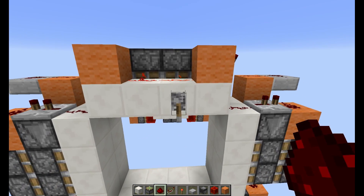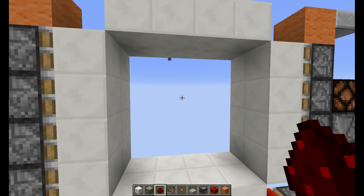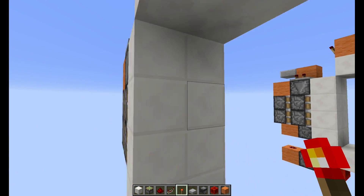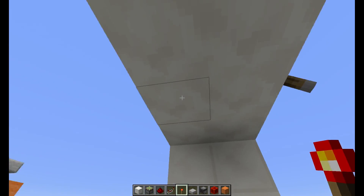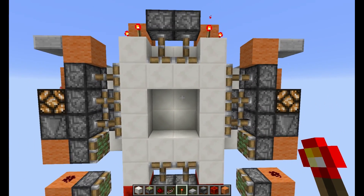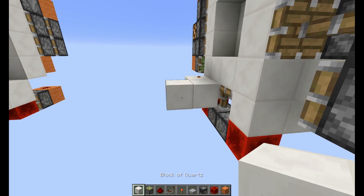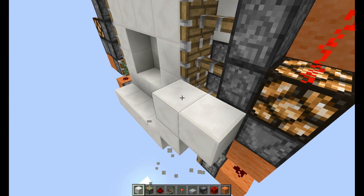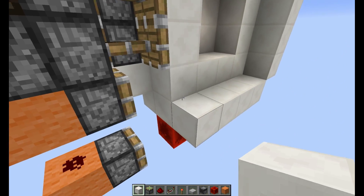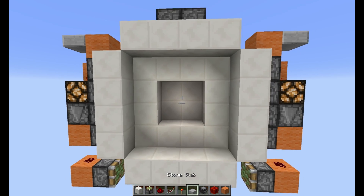So that should be it. As you can see, it closes and it opens. It is really simple, really compact, it's seamless as well. Vault doors look pretty good actually when in a frame like this. It's just perfect for your survival base. Look at that — it's beautiful.